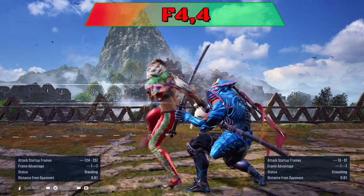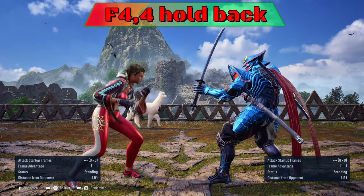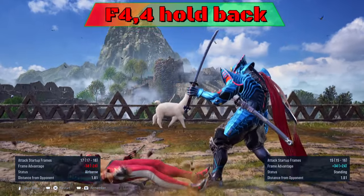4-4-4 can be ducked to punish. If she goes into back turn stance, you can launch her.